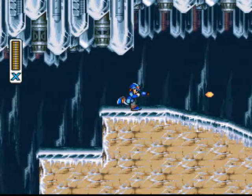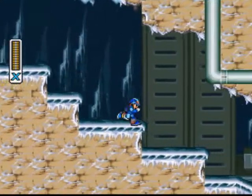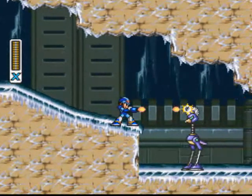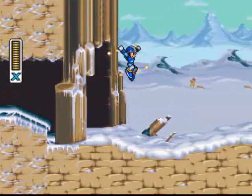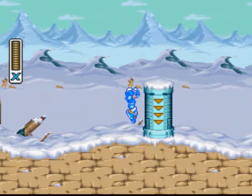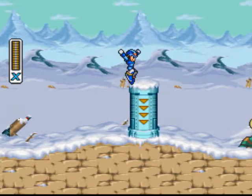Stupid pink flying things — hate them. Now we got these ostriches with a mohawk, and they like to throw their mohawks at you like a boomerang, so watch out — they hurt. I'm trying to figure out how to do this boosted jump. We need to figure it out for Spark Mandrill's stage to get an item.